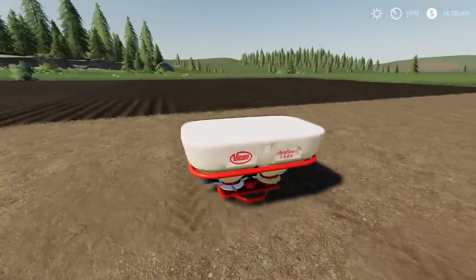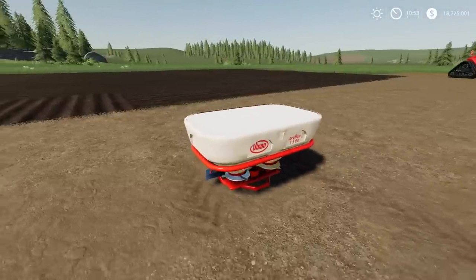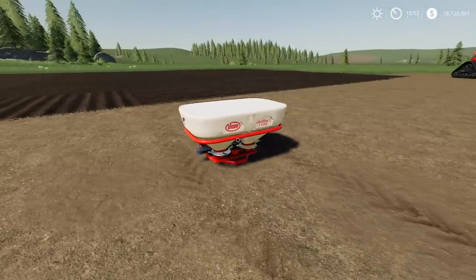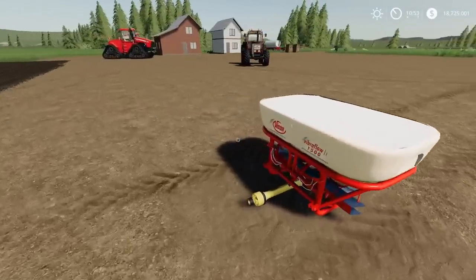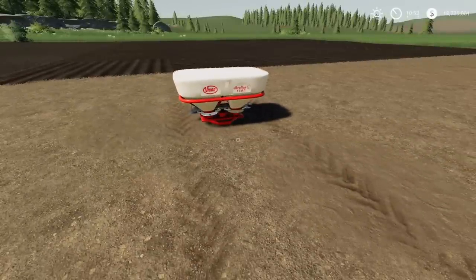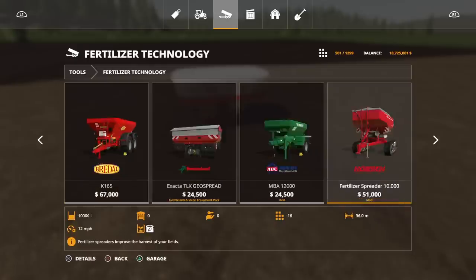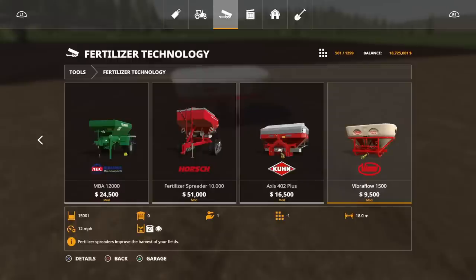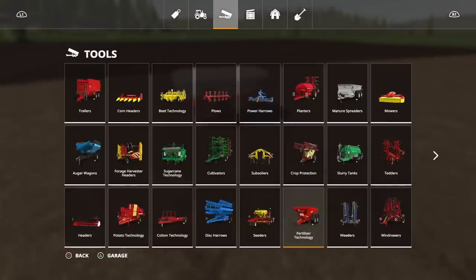Next is the Vicon Vibra Flow 1500 by Farm Centro Sul — a fertiliser and lime spreader. Nice little small unit, 1,500 litres, cheap to buy, and only four slots. If you couple this with a front tank holding lime or fertiliser, you can increase your capacity. It will spread out to 18 metres, three-point link mounted on the back. You'll find it under Tools, under Fertiliser Technology — 9,500 to buy, spreading at 12 miles per hour. No options available; you get what you get.